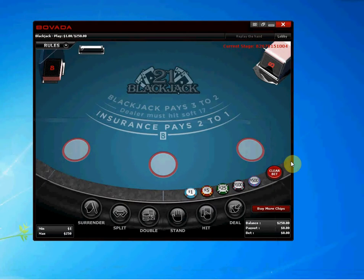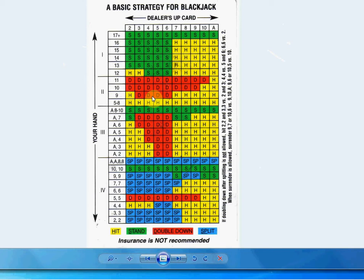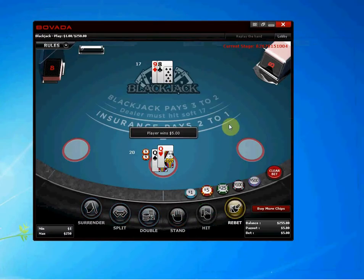Let's go ahead and try some of this. We'll start out with $5 chips. Deal. So we got 20 — two queens — and the dealer shows a 9. Obviously, if you have two queens you're going to stand, because you have 20 against a dealer showing 9. Referring back to the strategy card: 17 or more versus a dealer 9, we stand. Player win — we just won $5.